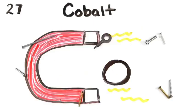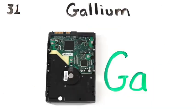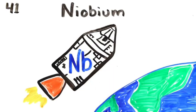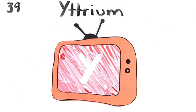Coins you get Copper, Gallium. Then Krypton, and line up your Rubidium, Yttrium.